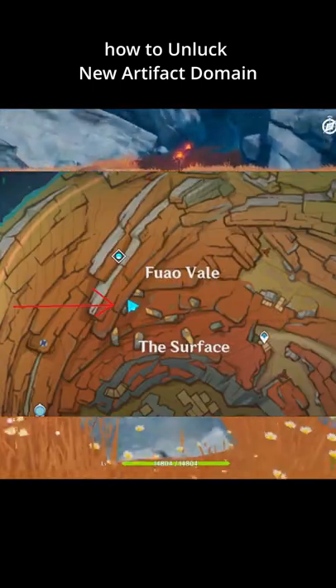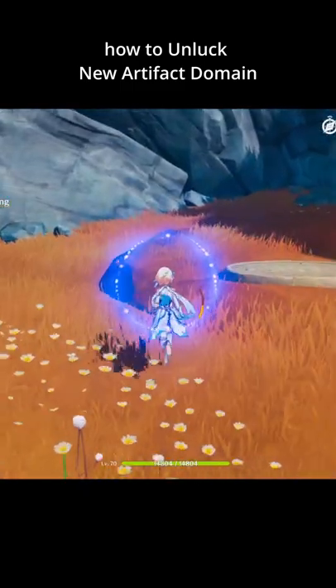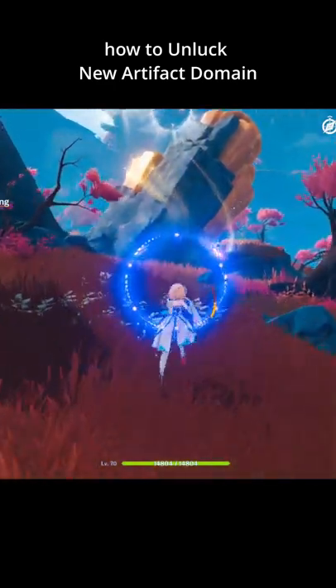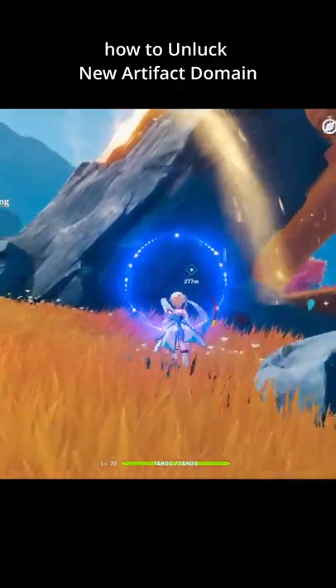Firstly, go to this area. You can see this puzzle on the ground. Use a Geo Character Elemental Skill to place on it. Then run backwards to the Glowing Geo Stone and use Geo Elemental Skill on it.